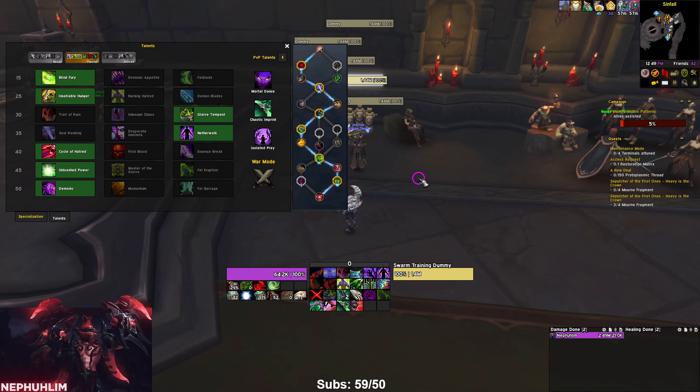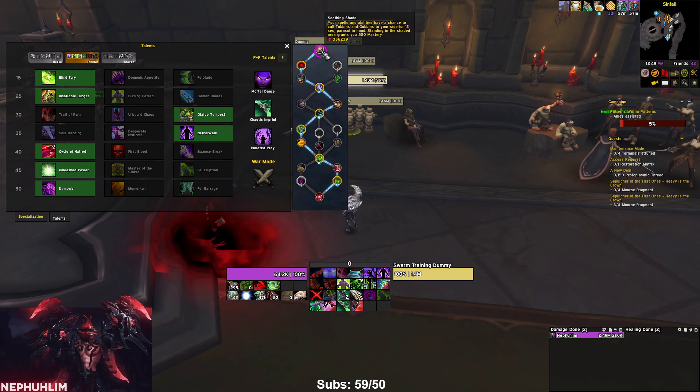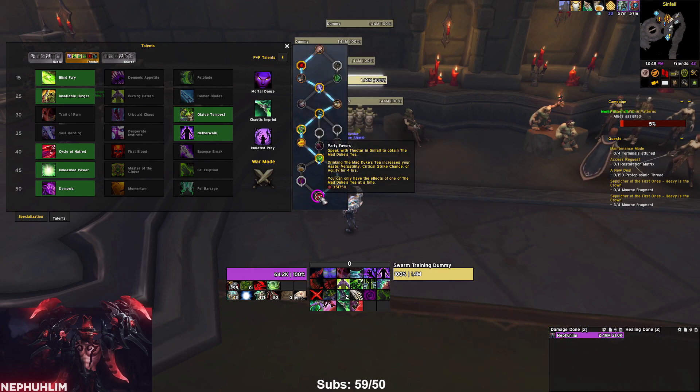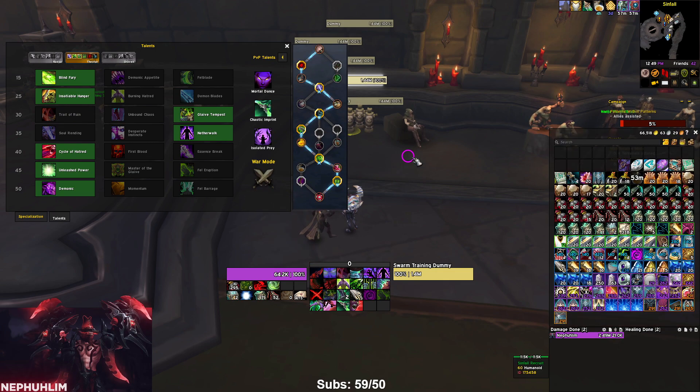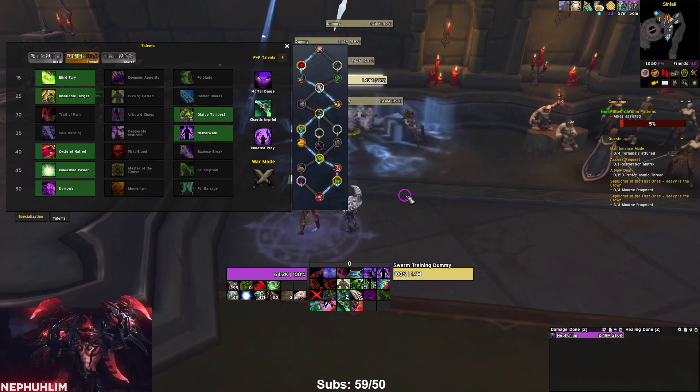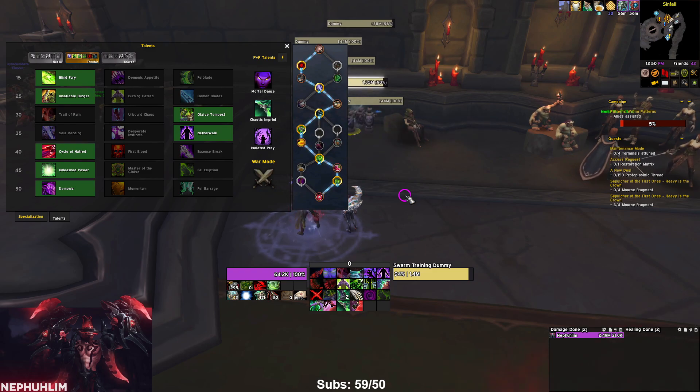With the CDR relics you can get your meta down to about a two-and-a-half minute cooldown, sometimes shorter. The soulbind is Theotar — Soothing Shade gives mastery, which isn't great for us but it's something. We're running triple potency: Relentless Onslaught, Dancing with Fate, Growing Inferno, and Party Favors. For the tea, the priority is haste, then crit, then vers, then primary stat.